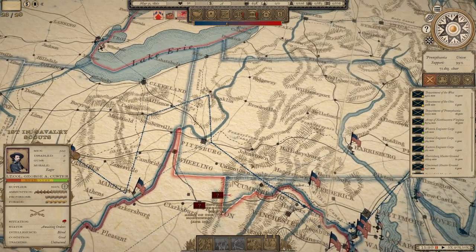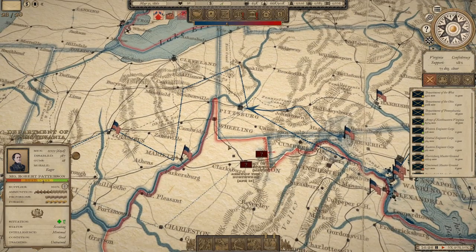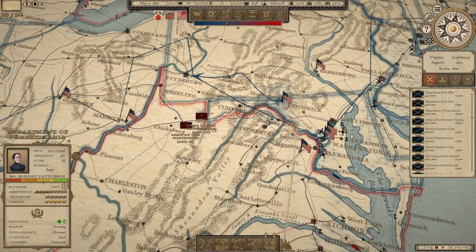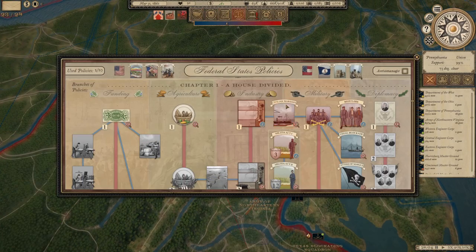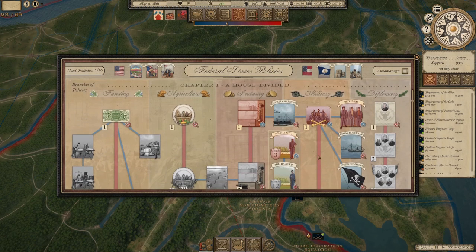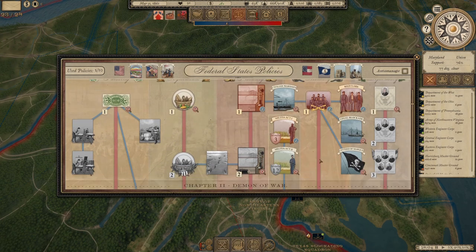We'll get to that when we get to it. Right now, I'm going to start time again. We have our Department of Pennsylvania making their way up to Pittsburgh to hopefully head off these two forces. While they do that, we are continuing to capture Alexandria — that's going to take a little time. We have another policy available; I believe it was Military 1 or the Regulars Act that just completed.